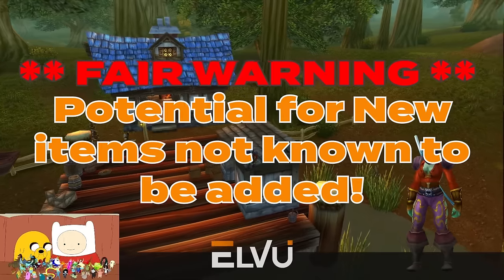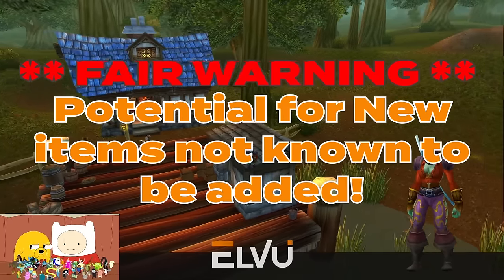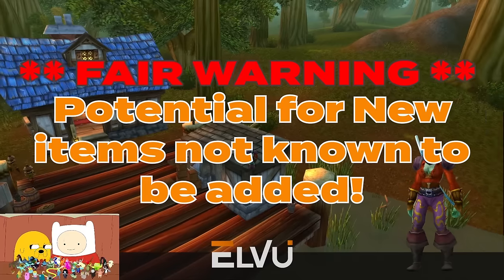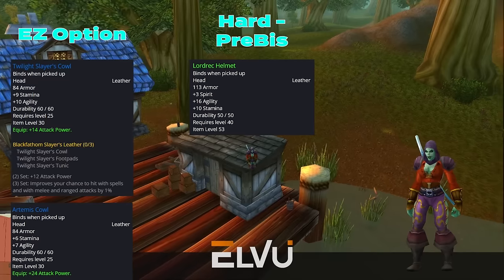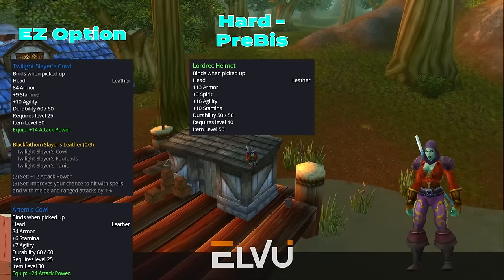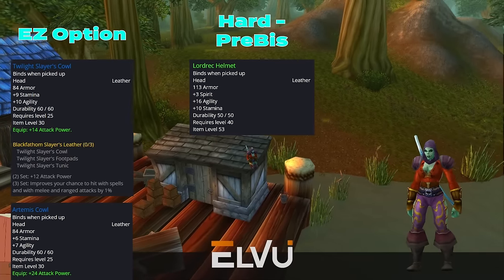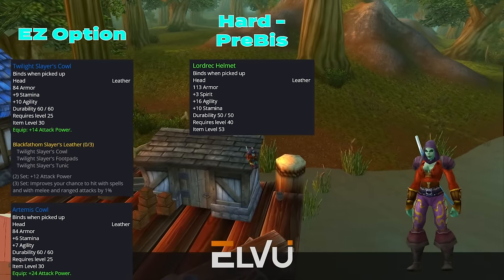Blizzard also stated there will be new ways to level in the game, and some of those options could offer better rewards. We'll have to cross that bridge when we get there. For the helm slot, the easy option is we'll want to keep Twilight Slayer's Cowl for the set bonuses. 12 AP and 1% hit is kind of nutty — it's equal to about 12 agility and pushes up the value on this item.